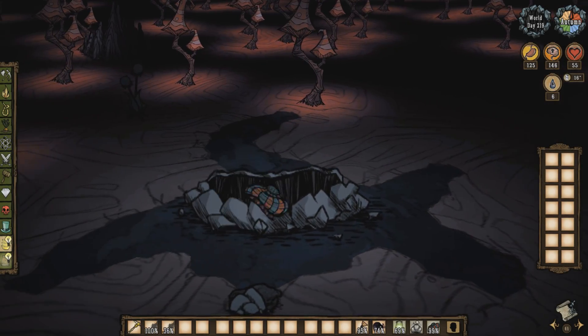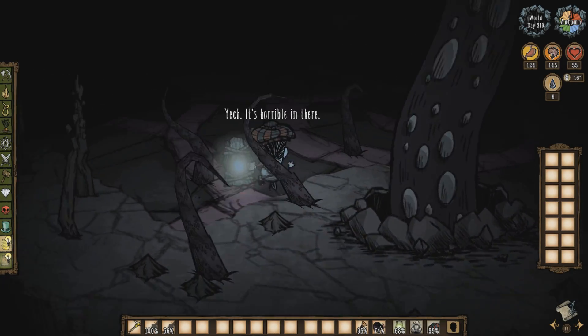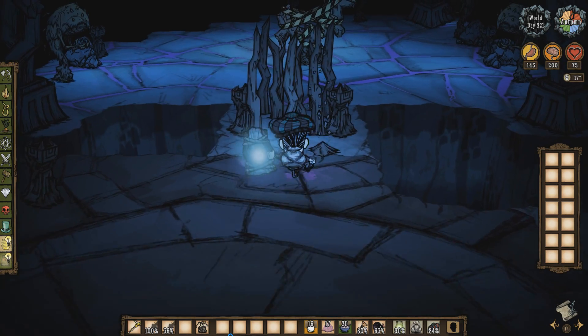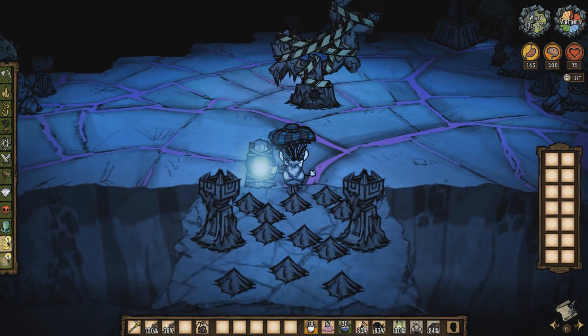This boss fight will require you to access the Ancient Gateway via the Atrium. If you don't know how to access the Atrium, you can see how to do that in my previous video discussing this. I've added a card to the top right of the video linking it, just in case.